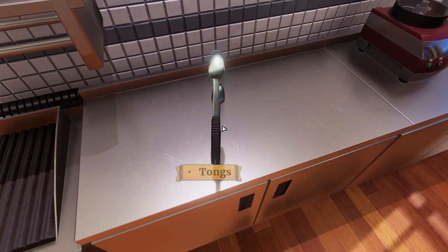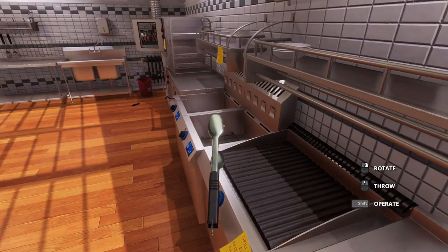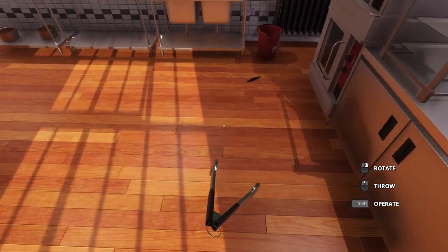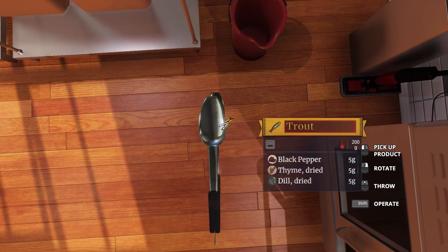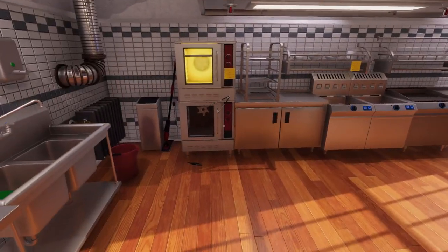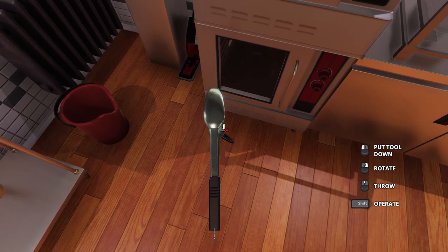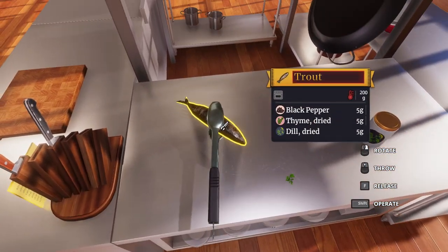Maybe we can get it with the tongs. We'll just get it off the floor with the tongs and dust it off. Precise handling of tools in the kitchen is crucial. Holding down shift will open up new ways to manipulate whatever you're currently holding. We can move it that way, roll it this way. This is going to be an adventure. Tell me I can pick this thing up. I just threw it on the floor. Good job. We got it with the tongs.